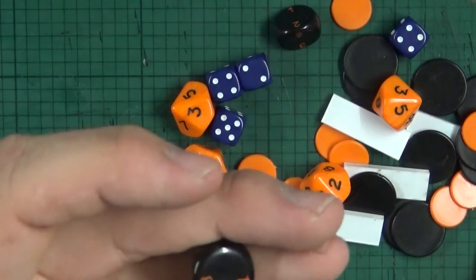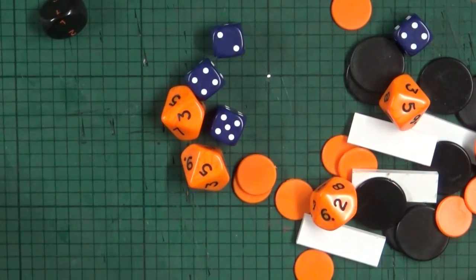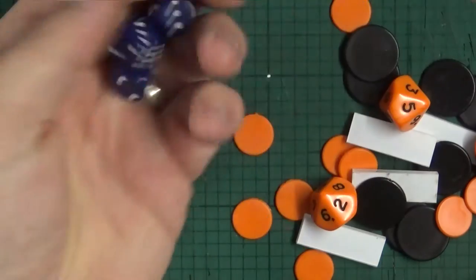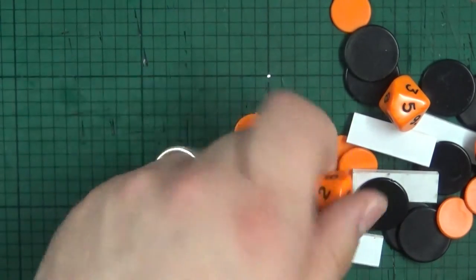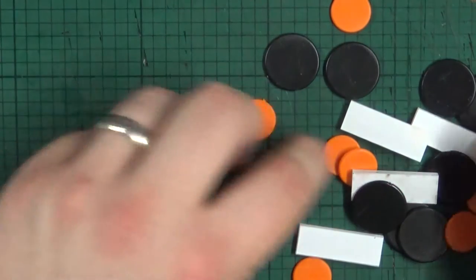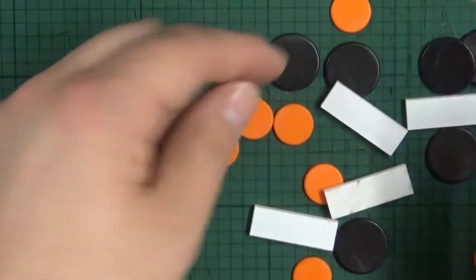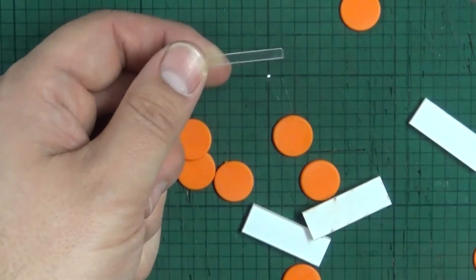We've got a quick look at the counters — and these probably look like bases for the bikes as well, kept in a nice bag. They've also included D3s — for those people who can't subtract or divide. We've got some nice D6s in a nice deep blue or purple — looks different on camera than in real life. Some nice bright orange D10s. Some orange counters, some black counters — god knows what these are for. And some acrylic bases to stop your bikes from falling over probably.